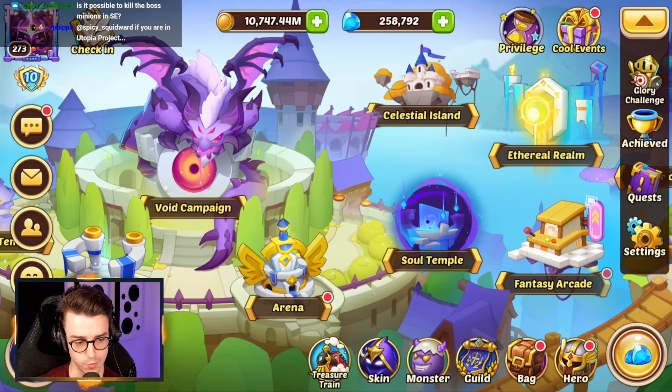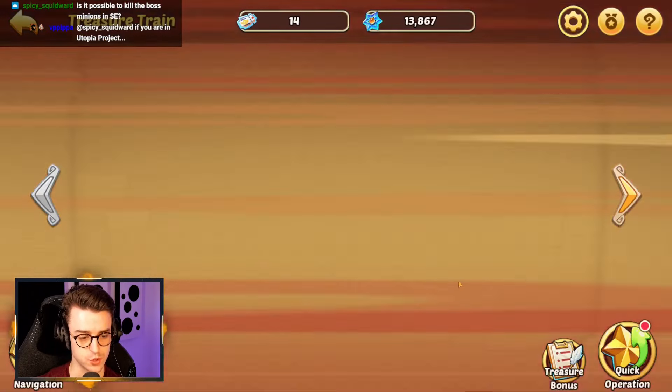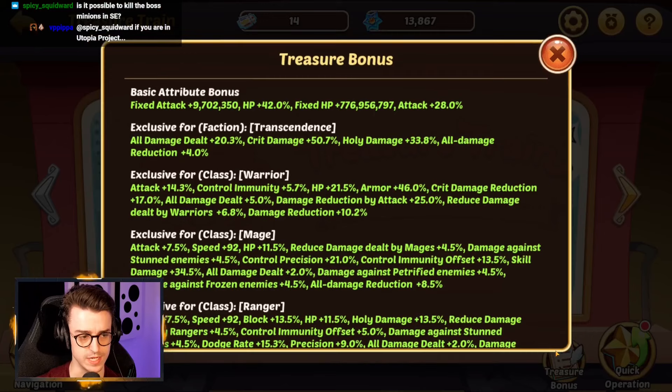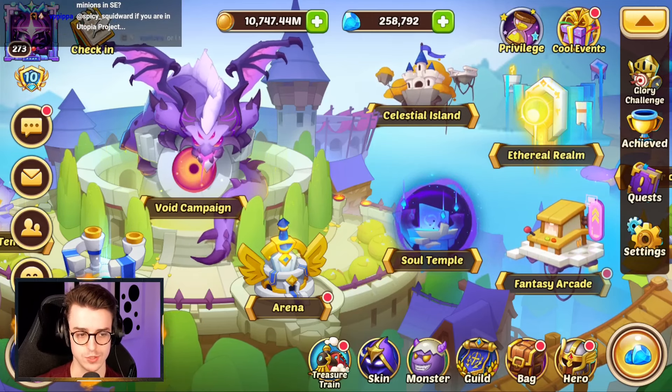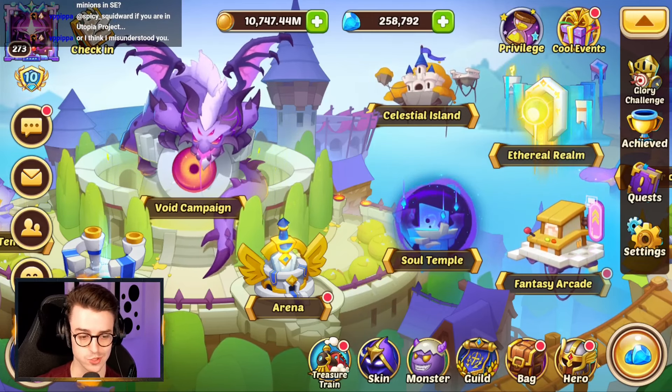The only problem in Star Expedition is keeping heroes alive, but if you've got a big enough train — which a lot of people do nowadays — you only need about 100 million fixed HP, which a lot of free-to-play players have achieved, to stay alive. You absolutely should be able to do really well with those strategies.